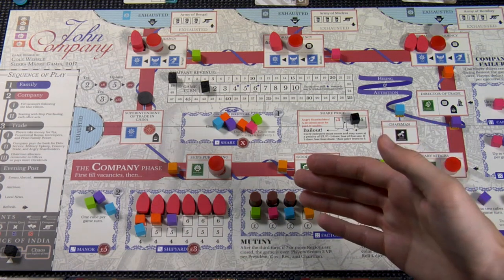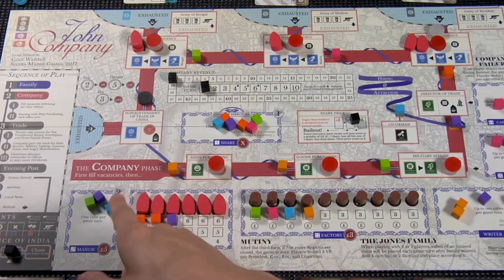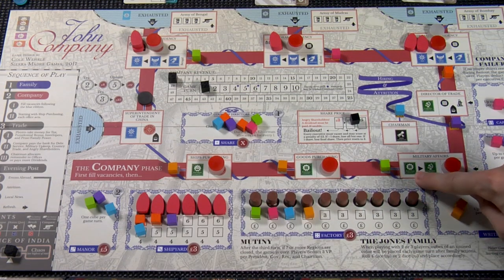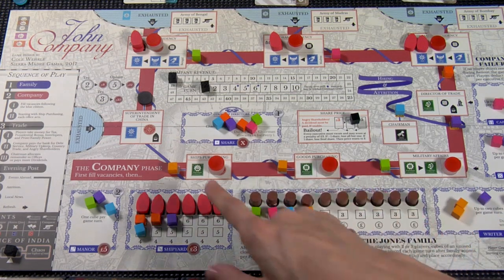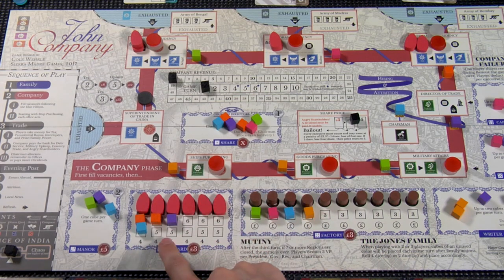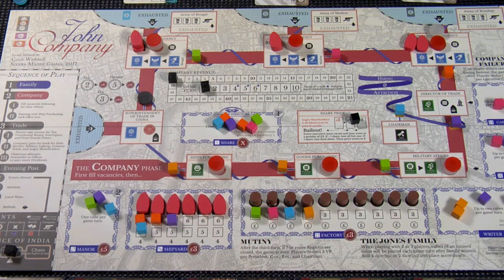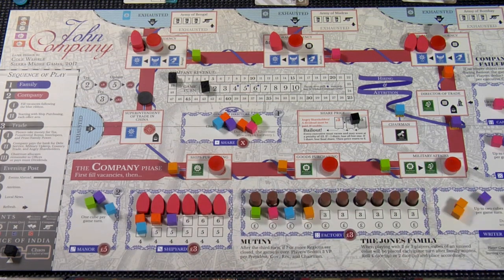Moving on to the company phase. We're going to follow this big red band around the side of the board — the one that says the company phase in big letters. These first four actions are mandatory, which is denoted by the green squares. Green means mandatory in this stage. For example, the ship's purchaser has the ability to purchase ships from the shipyards. They must spend as much of their money as they can from their treasury buying ships — that's their only available action. These first few actions are remarkably similar in that regard.